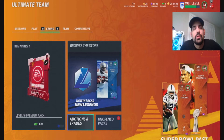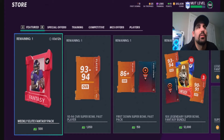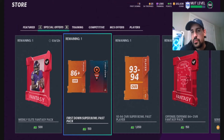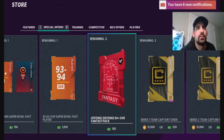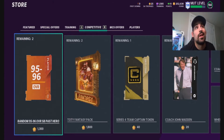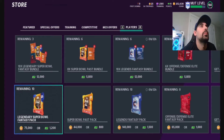Welcome back to the channel. Today they dropped some Super Bowl fantasy packs in the store. I was a little ill-prepared for this as I wasn't really expecting anything to be dropped at the beginning of the week, just because they just dropped Team of the Year, and usually Tuesdays they do Team of the Week. But because that promo was done, I just didn't really expect them to have anything ready, but they dropped these so I figured we'd test them out.